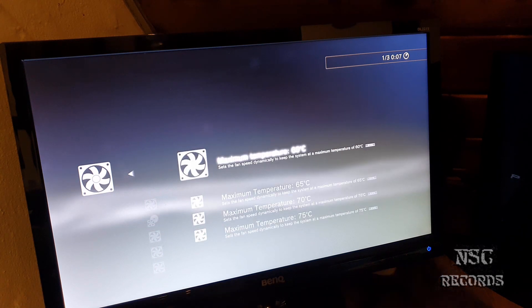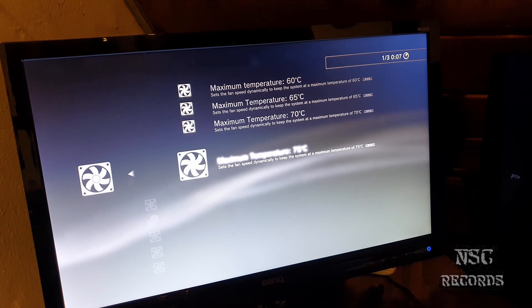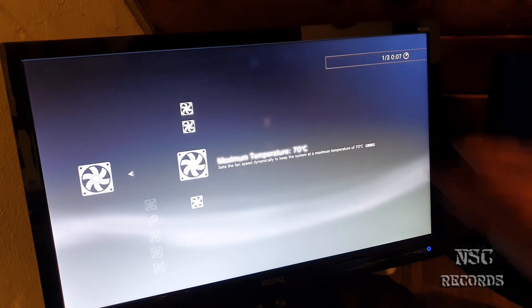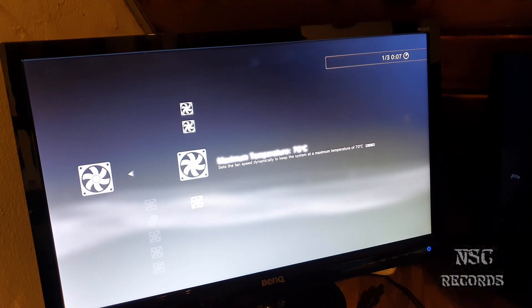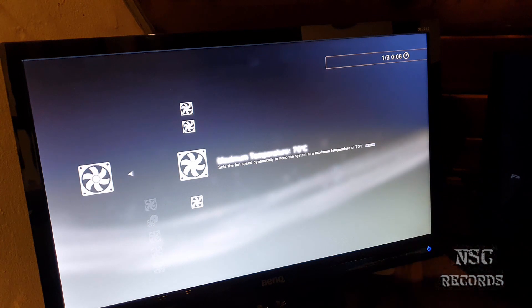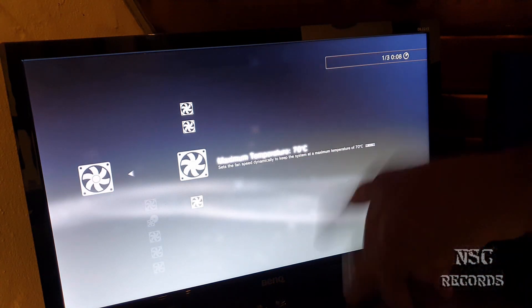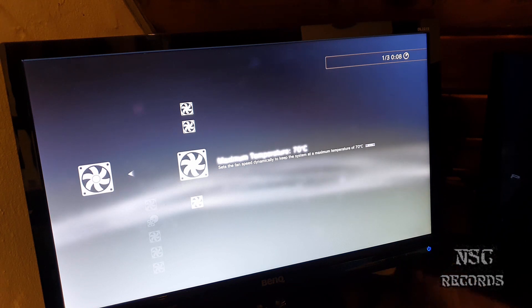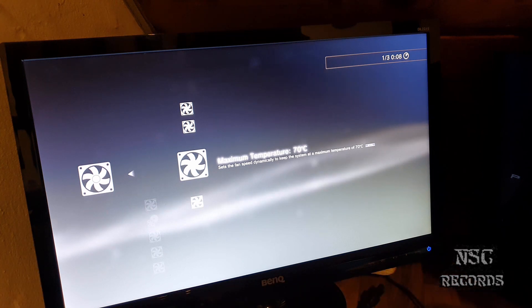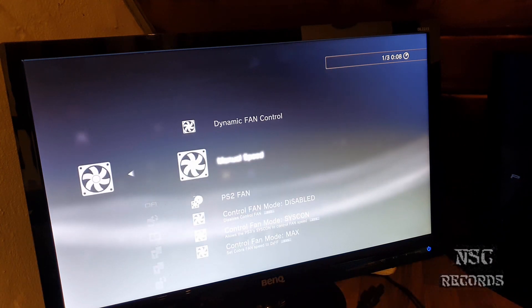You can set your PlayStation to cool at 60, 65, 70, or 75 degrees. But you need to know one important thing: do not set options here if you have already configured fan settings in Batman Mod, because this combination creates conflicts. If you have already set something in Batman Mod, please do not set anything here — it's a mishmash. If you try to start MultiMan, it may not start because something is conflicting in the background. These settings and Batman Mod work on the same background processes.